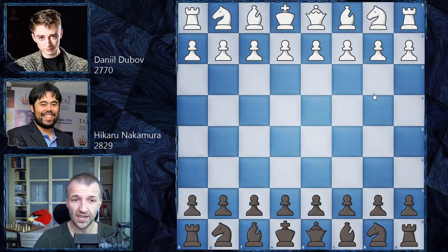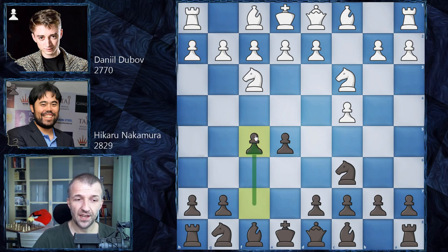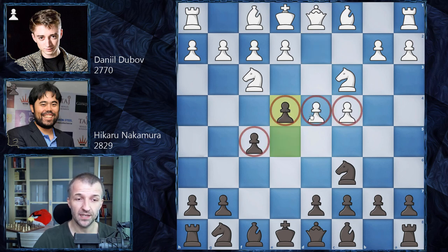Daniel Dubov plays as white. We have C4, E5, Knight on C3, and now Knight on C6. We've had many times Knight on F6 and the four Knights variation. However, we have Knight on F3 and here Hikaru goes for the three Knights variation, starting with F5. So he's going to advance on the kingside — moving the F5 pawn. Definitely something very, very serious. We have D4 by Daniel Dubov and now E4. Look at this — two armies just passing each other, and that looks already pretty unorthodox.